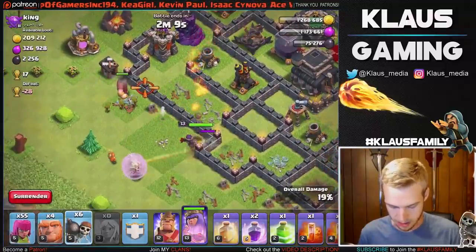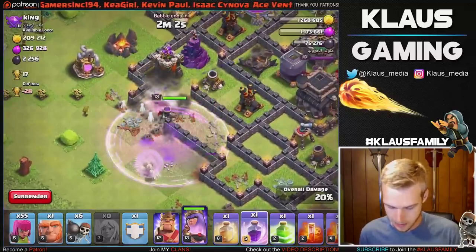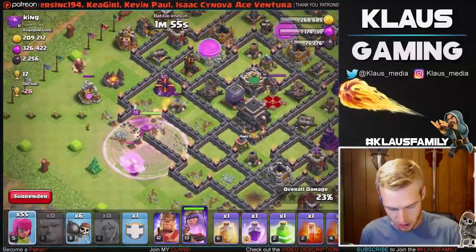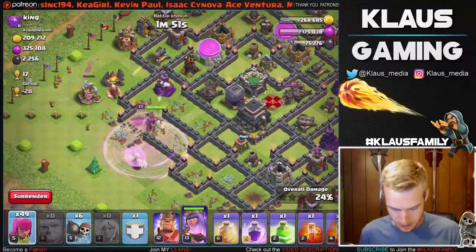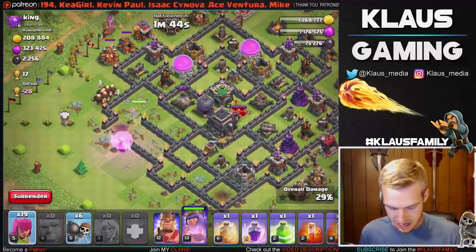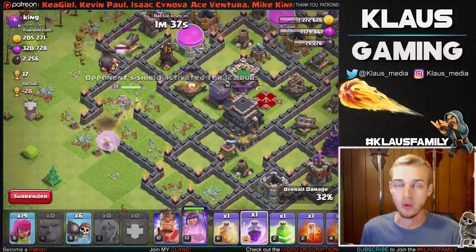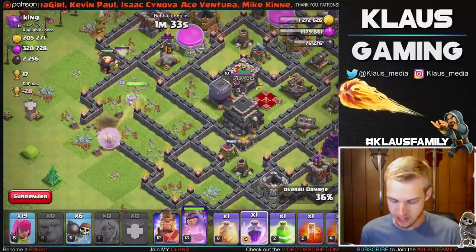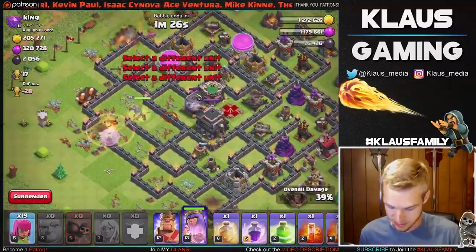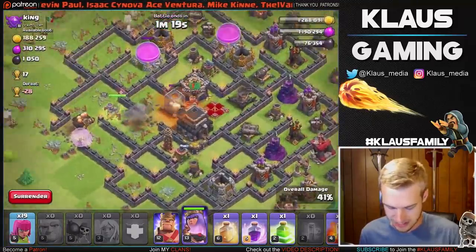Now we need to break her in, so let's put a distracting giant down. Let's also put down some wall breakers and a couple more giants — we need to break the Queen in very nicely. The Queen is in. Let's drop the rage spell because we are now in line of this air defense and it starts shooting our healers. We are good to go guys, looks like everything is going according to plan. Our Queen is in, which is crazy. We need a clan castle of giants as well — these are max giants so that should help a lot. Then let's put down our archers really nicely out here on the outside just to make sure we get a nice funnel set up.